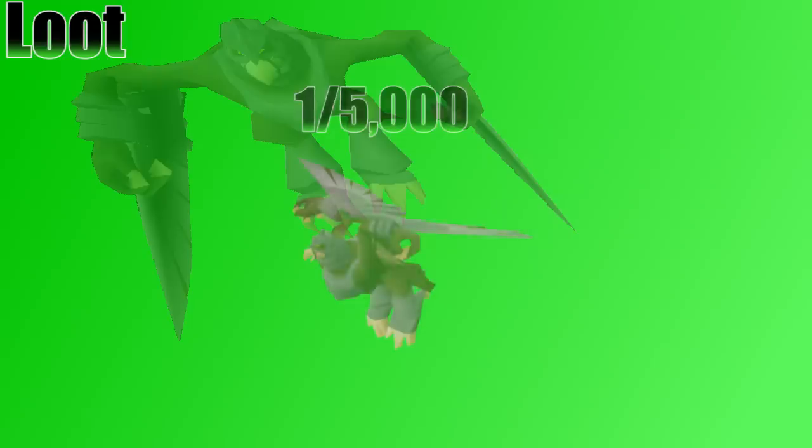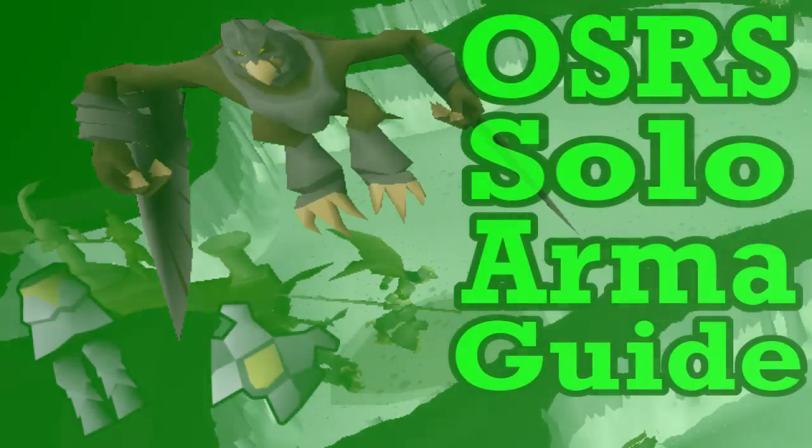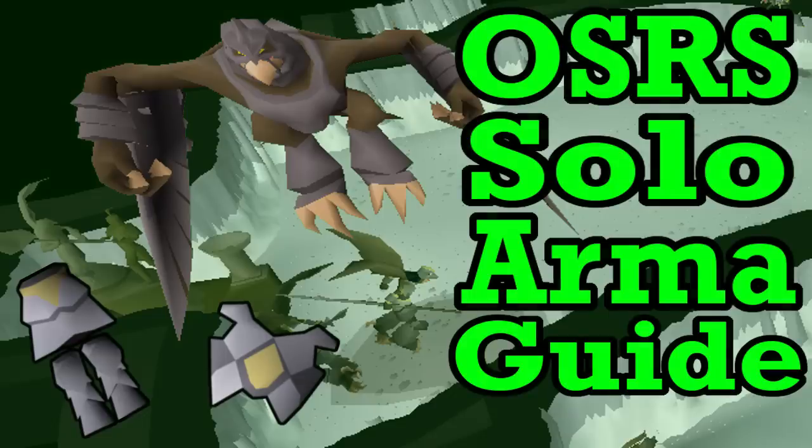Not to mention there is a really cool Kree'arra pet that you can get at a 1 in 5,000 rate — one of my favorite pets in the game, no doubt. Still looking for it though. I believe that's all the information I really wanted to give you about fighting Arma. If you still have any questions about any sections of the guide, please let me know in the comments section below and I will get back to you as soon as possible. Thank you very much for tuning in everybody — I hope you got some useful information out of this Arma guide, and best of luck on your Arma grind.